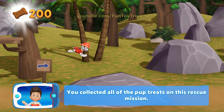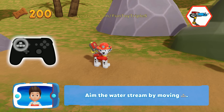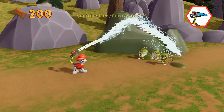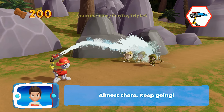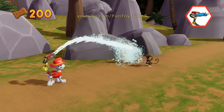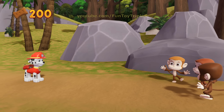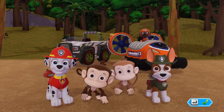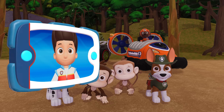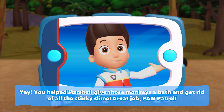You collected all of the pup treats on this rescue mission. Which pup ability should you use? Aim the water cannon by moving the left stick. Perfect! You did it! Almost there — keep going! Yay! You helped Marshall give those monkeys a bath and get rid of all the stinky slime. Great job, Paw Patrol!